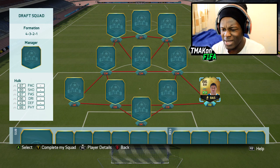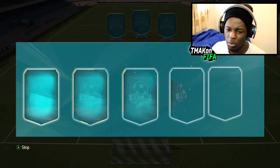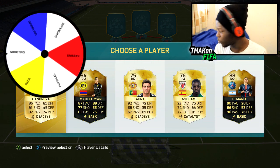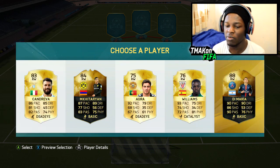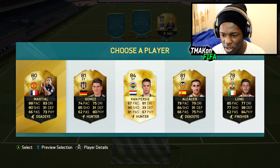The player with the highest physical here is Hulk, so I'm going to have to go with him. Welcome to the team, Hulk — though I'm not sure why he's going in at right back. Moving on to right forward, I spin the wheel and we get shooting. Di Maria has the highest shooting, so that's who we go for.